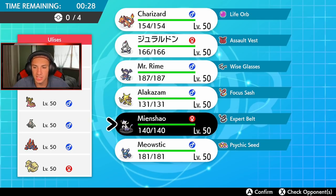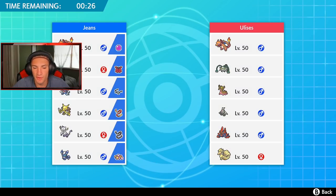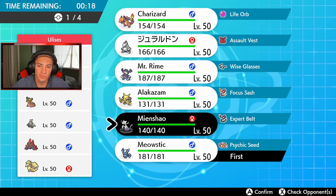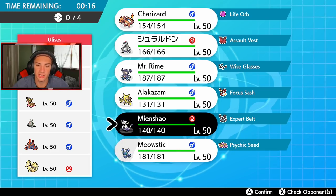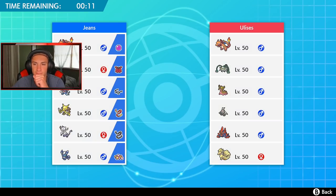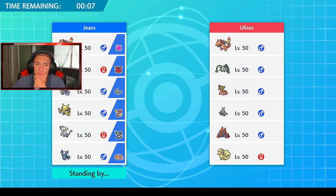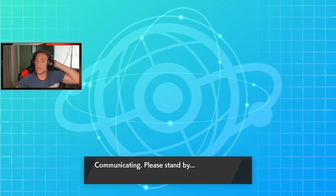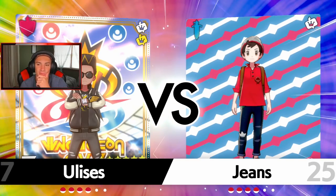Usually Meowstic is there for the Psy-spam or the Sunny Day, but if he's going to set Sunny Day I'm totally cool with that. I'm going to go with Incineroar for the lead — we do have Fake Out. Actually, let's go with Incineroar and Alakazam. Double up on them and then go to Ralodon and Charizard in the back. I don't think we need Alakazam in the Psy-spam specifically — Alakazam can do work on its own.